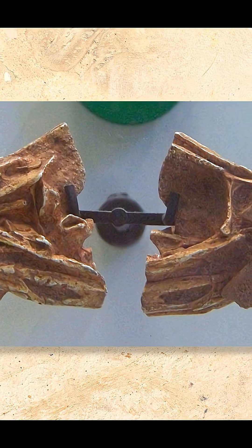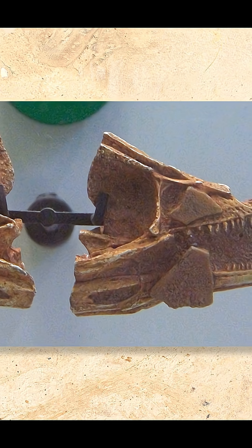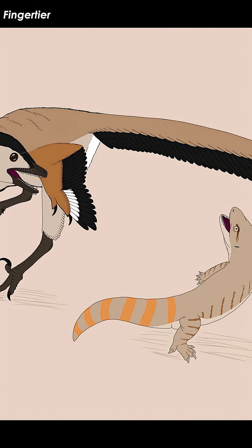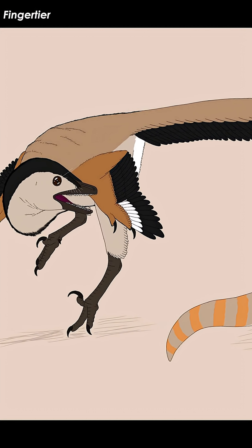Instead, this specimen — a few skull bits — belongs to a troodontid tentatively identified as Byronosaurus. These raptor dinosaurs were far lighter, usually smaller and smarter than their true Dromaeosaur cousins.